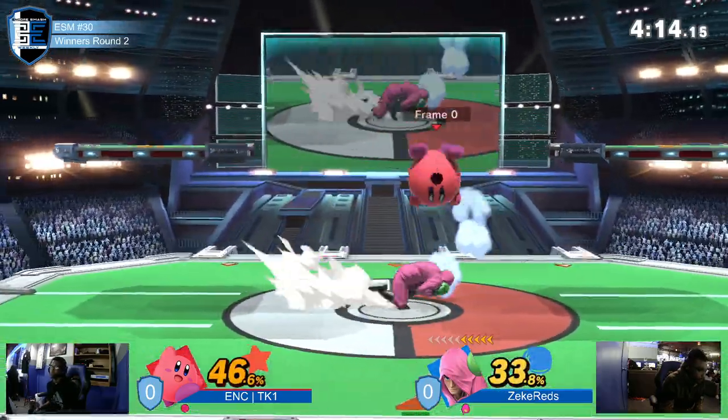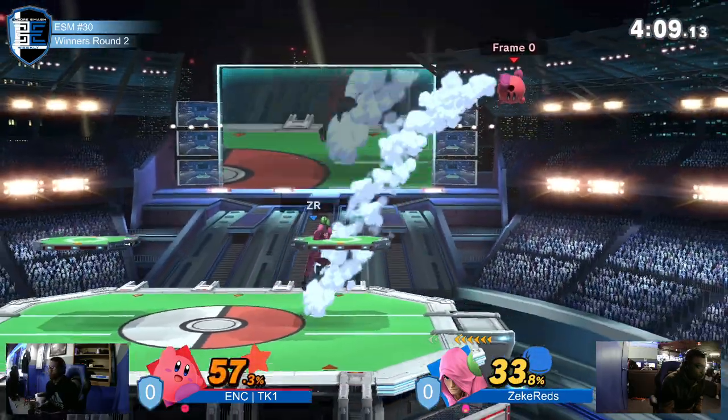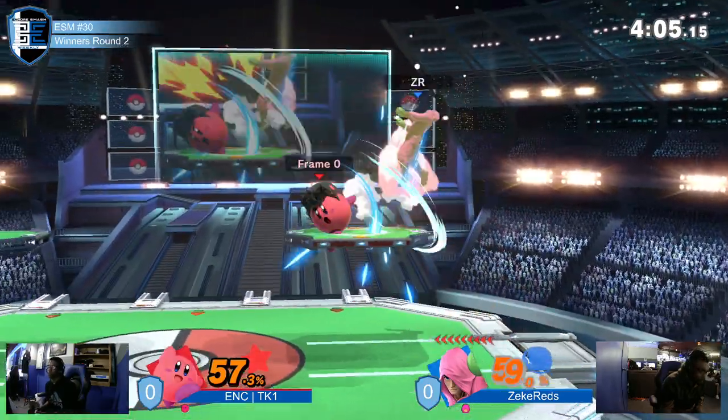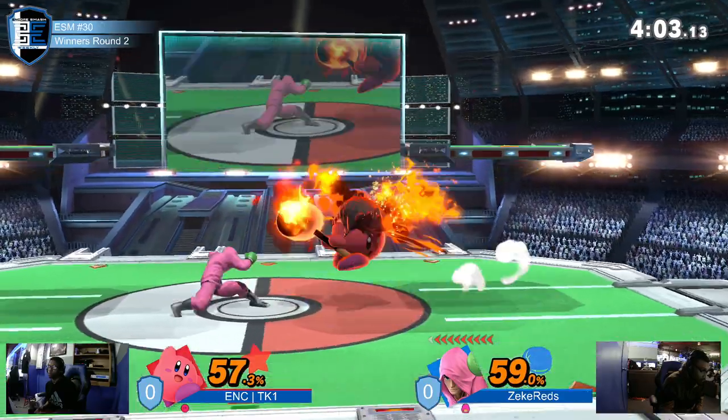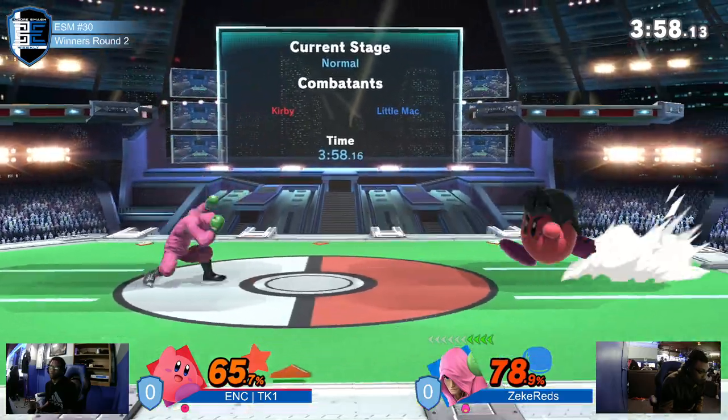Big combo coming out from TK1, 33% and then waiting for the air dodge. Zeke Red's not getting what he looks for. And TK1, again, eventually overzealous on his own self. Zeke Red's moving, still looking very good — suck and duck. He almost let it be. And what was that lock attempt? He has to be very careful right now.